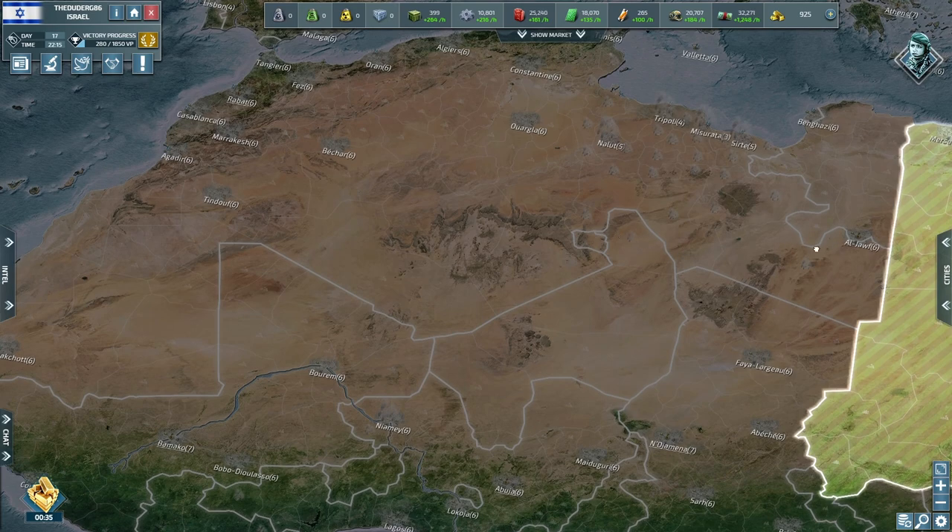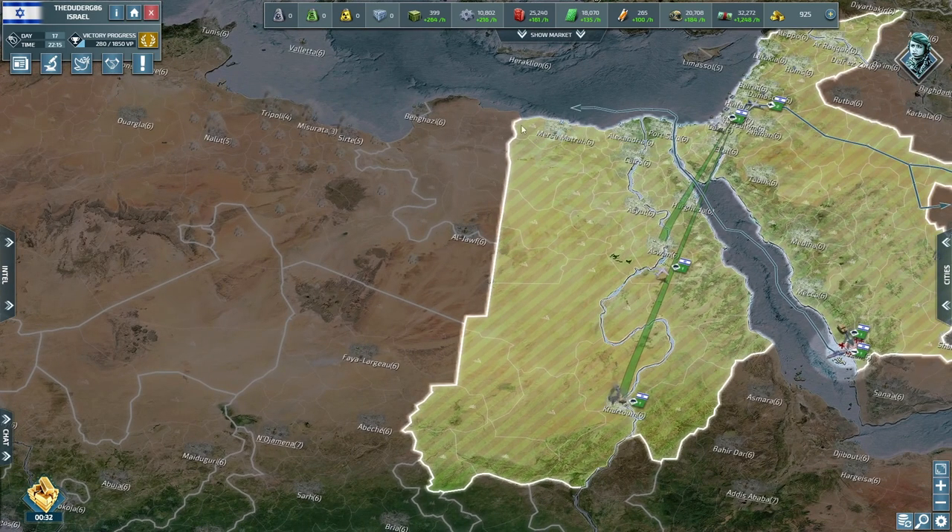The problem is are they going to keep coming our way because they've got a free run? This chunk here is a bit far away from my cities.